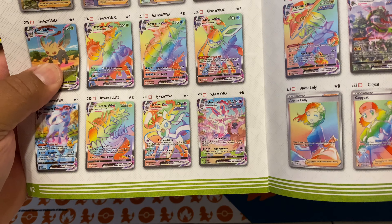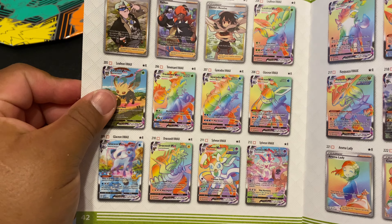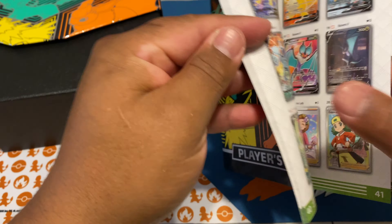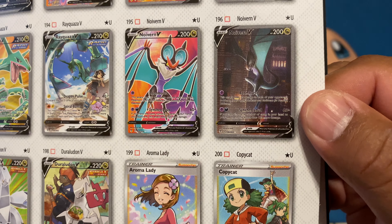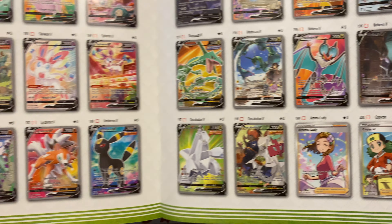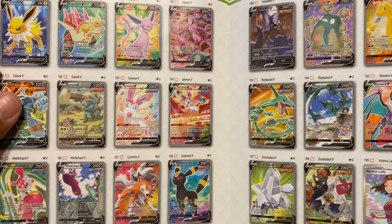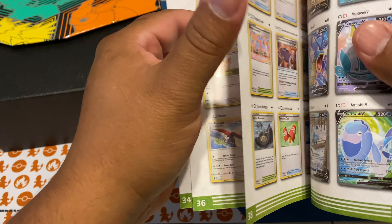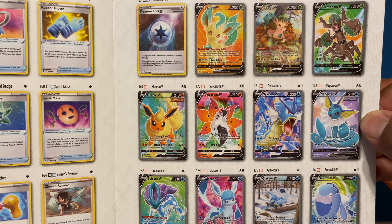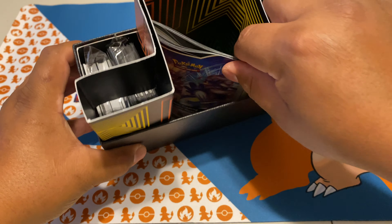If you've seen my previous videos, I pulled the Leafeon in Japanese — that is my absolute favorite. And of course this is the ultimate one to get: this Noivern card, just such a beautiful card. We definitely want to go for any alternate art honestly — they all look so nice. Chilling Reign in my opinion had probably the most inventive and creative ideas for these artworks. Let's get into this box.